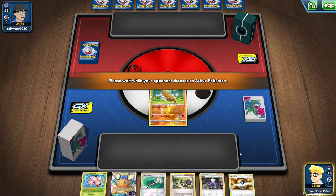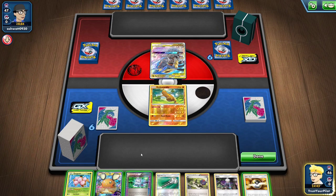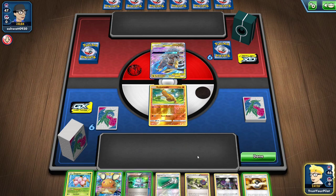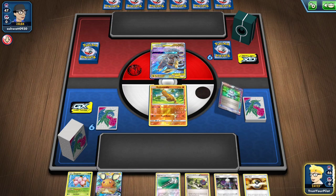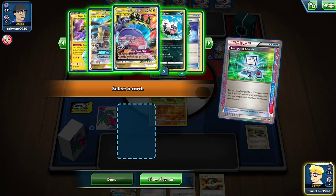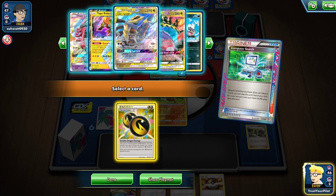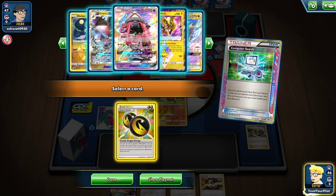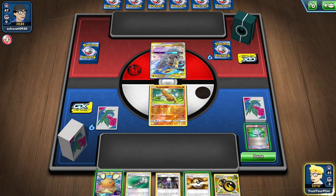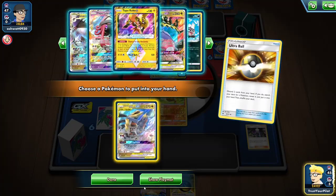I'm going first again. I'll start off with Tapu Lele, but this is a dark deck — if this is Honchkrow, I think I lose. It is not, so it's a mirror match. That's totally fine. I'll comp search. What do I even want off the comp search? I guess I'll just do that, because I'm getting rid of the hand. I'll get a Double Dragon Energy off the comp search. There's not really a whole lot I can do at this point. Maybe I get Battle Compressor and thin my deck a little bit. I have a guaranteed Garchomp attach, so I just have to hope they have a slow start.